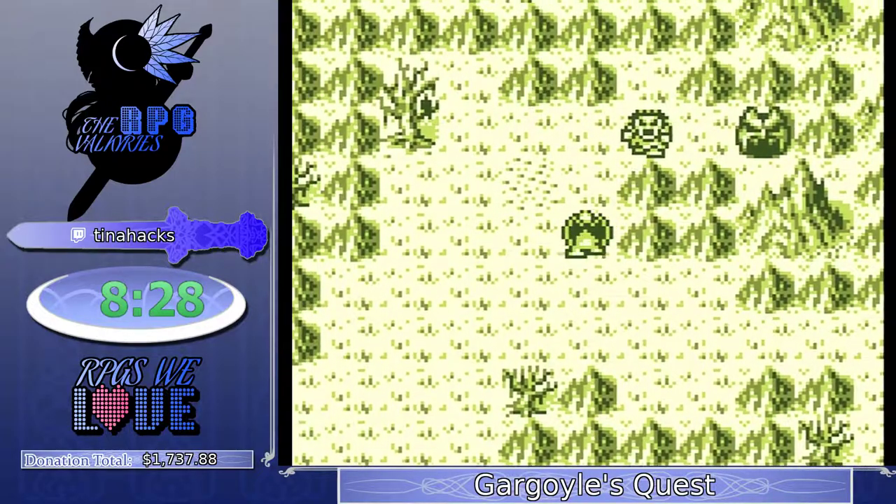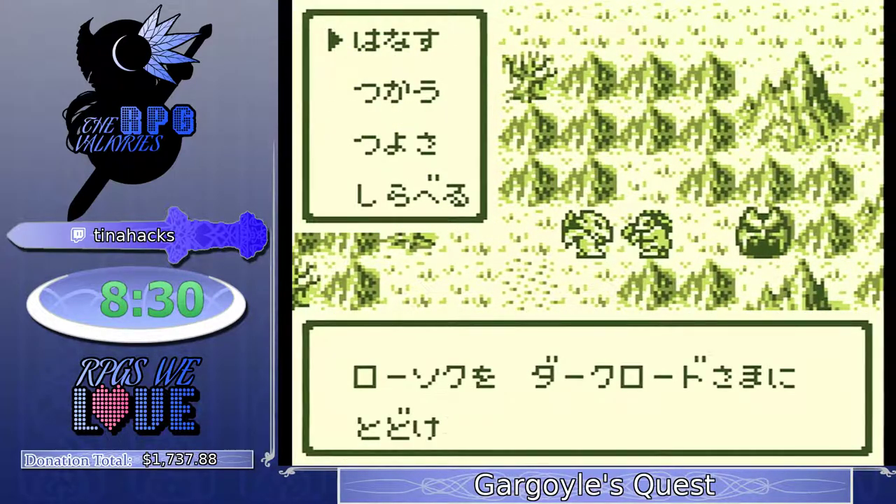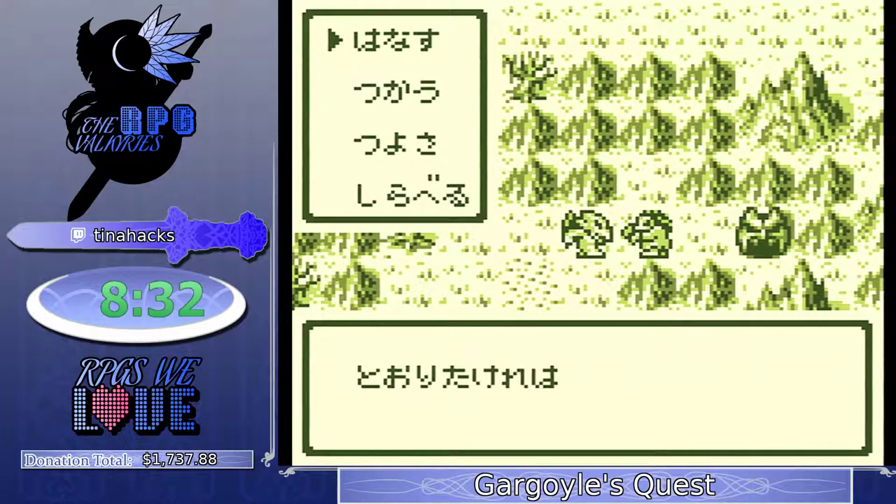Once Tina dies here, she's actually going to warp back to the tower, which is going to put us really close to where we need to go, and give her another two lives. You kind of want to save your deaths for the really long encounters.